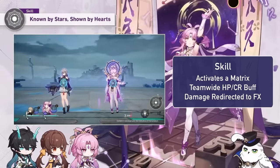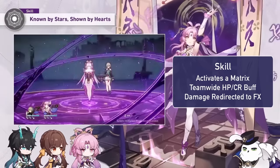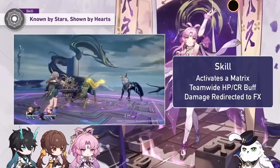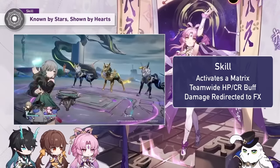This matrix also buffs team stats — max HP and crit rate. Max HP being buffed is awesome; we don't have many max HP buffs. It could be awesome for Blade, for example, but he won't be taking as much aggro with Fushuan, and the damage reduction may hurt his ultimate damage output.